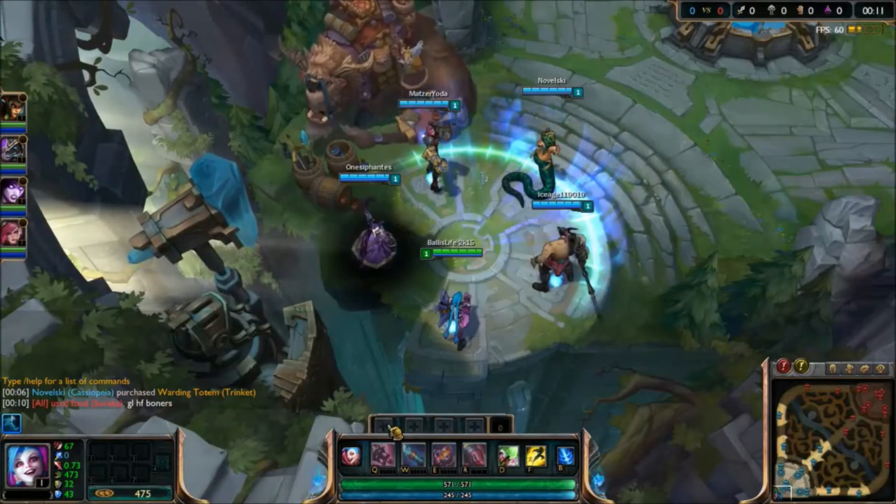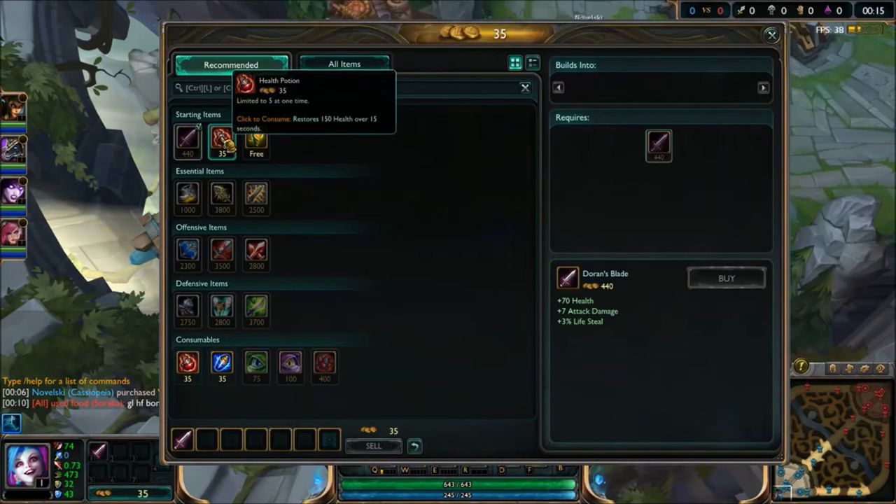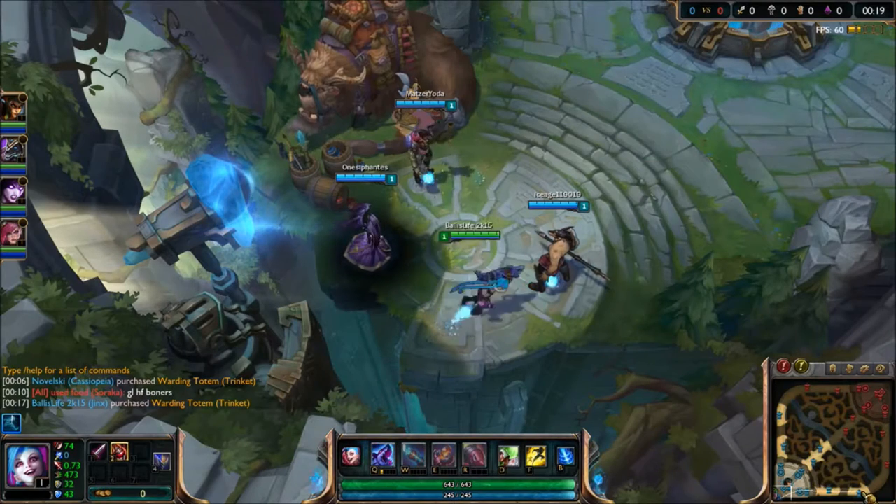For the sake of this video we are going to be using the champion called Jinx. Almost all ADCs, excluding Kog'Maw, usually buy a Doran's Blade, a Health Pot, and get a free trinket at the beginning of every game.